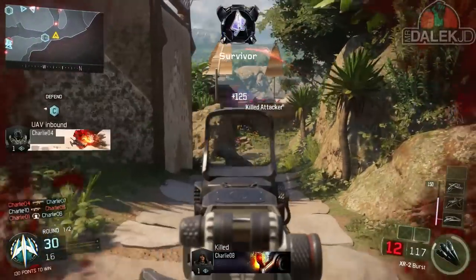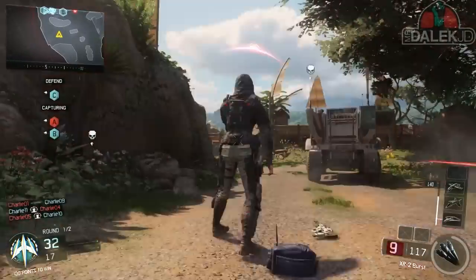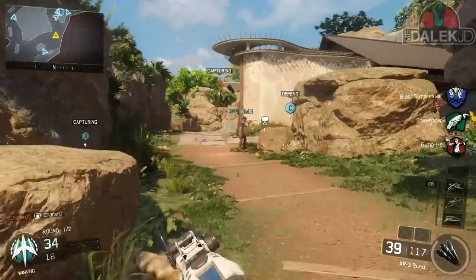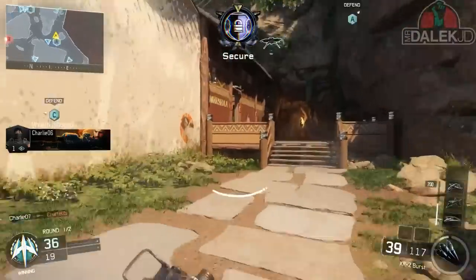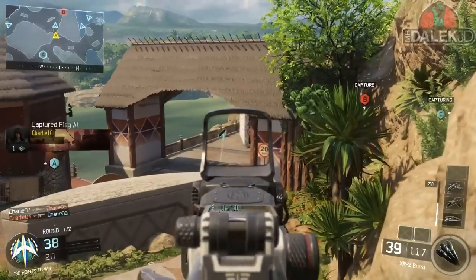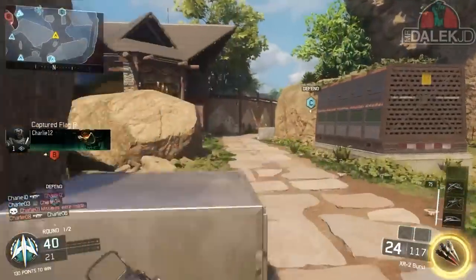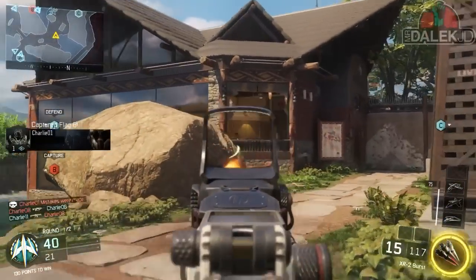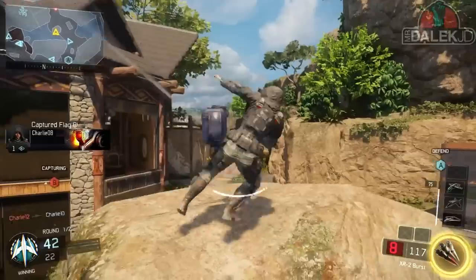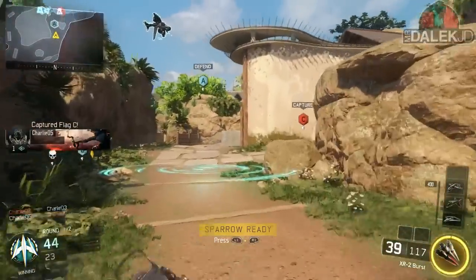I haven't explained the heads up display. If we look in the top left we can see a full 3D minimap which is absolutely awesome — the first time we've had that in a Call of Duty game. The minimap is also kind of rectangular and really big, like Advanced Warfare's minimap if you put the perk peripherals on, which is really good. The 3D minimap really helps you out because even if you don't necessarily know a map, it pinpoints every little object and is really accurate.